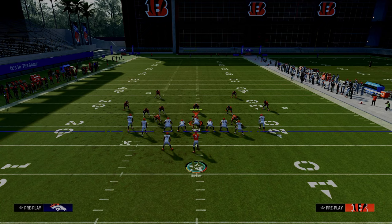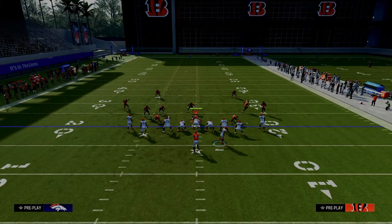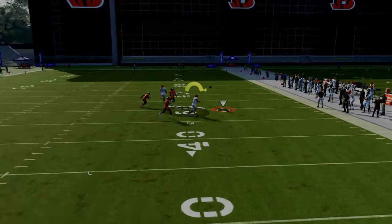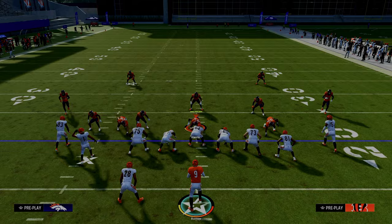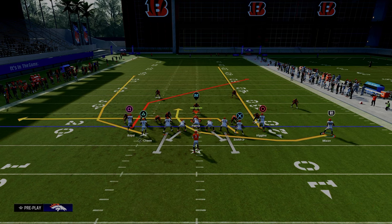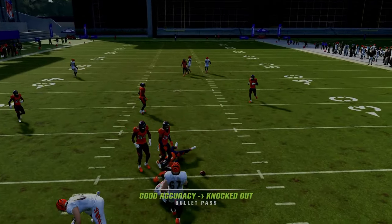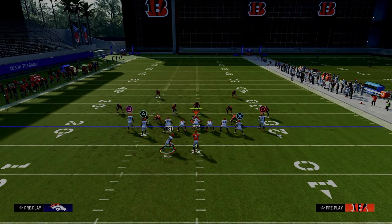The next thing we want to go over is what this might look like against man-to-man and how this play is actually a really good man-beater as well. This play is not only a good zone-beater, but also a good man-beater because on the right side, the running back is basically unbumpable against most defensive sets, making him a great man-beating route. That post route over the middle of the field is one of the best man-beating routes in the game. If you see that outside player go outside, that's a cue it might be man-to-man — instead of putting your running back on an in route, go ahead and put him on a drag, because that's going to do a better job at getting separation against man coverage. If they use for that post route, you might need that running back route as a check down.